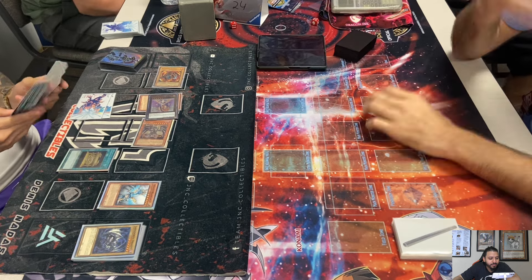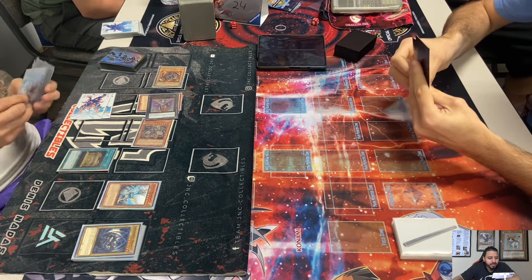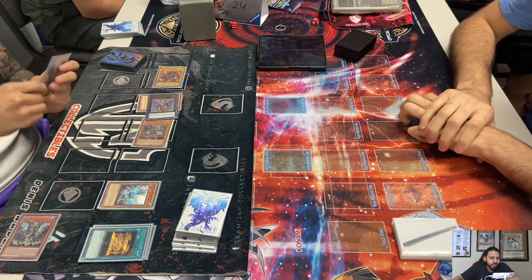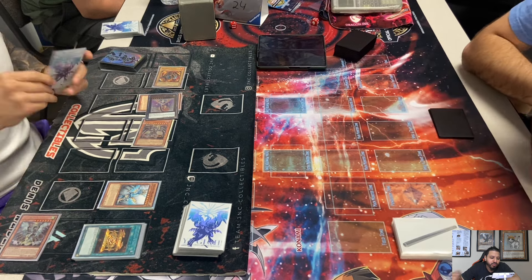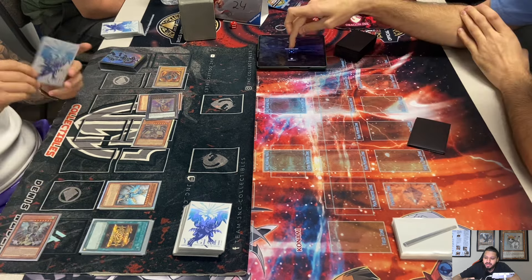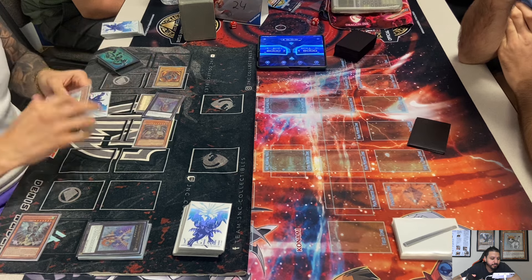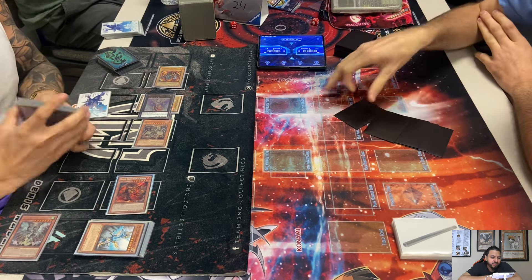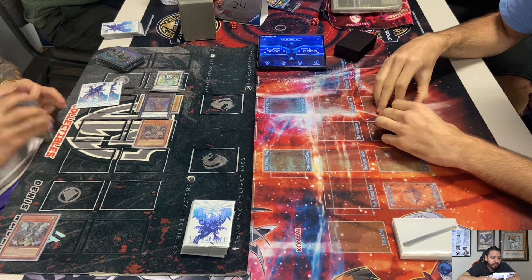Here comes Gold Sark — I'm pretty sure Gold Sark is limited to one in HAT format. He banishes Tempest and adds Debris Dragon. He hasn't Normal Summoned — he Shrined and Soul Charged. He special summoned Sue from his hand by tributing a Hieratic monster. He makes another Sue, then special summons Blaster and synchros for Spark Dragon.